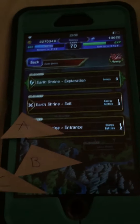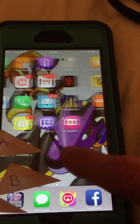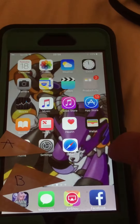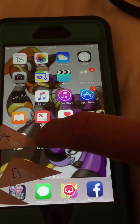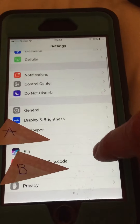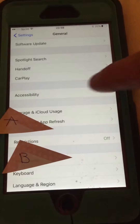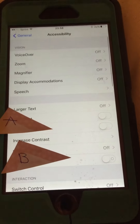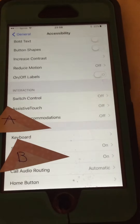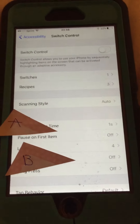Now it's time for the phone to memorize our order. So we're going to hit the home button, and then wherever your settings button is, you're going to find it and hit Settings. Now you're going to go to General, then Accessibility. And then you're going to go to Switch Control — there it is. Now you hit Switch Control. Now you want to hit Recipes.